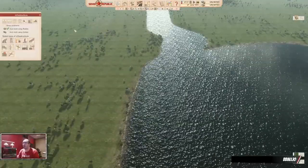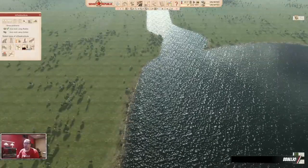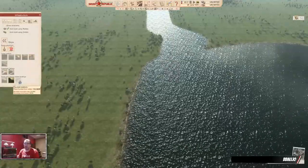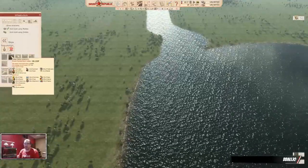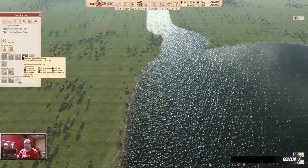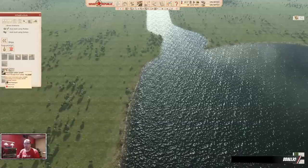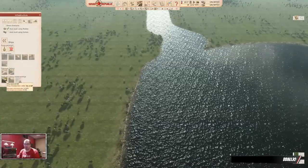You can find ships if you go to Infrastructure and click the ships button that looks like this. Then you have a bunch of different buildings: cargo harbor, small, medium, aggregate loading harbor, a pumping harbor, a harbor for containers and vehicles, passengers — all of these.